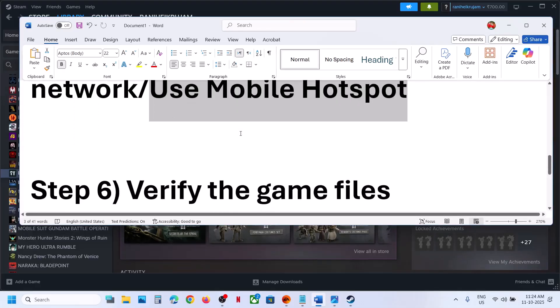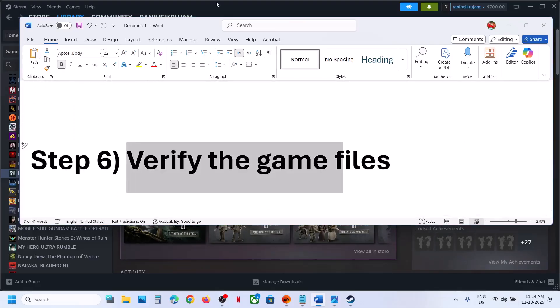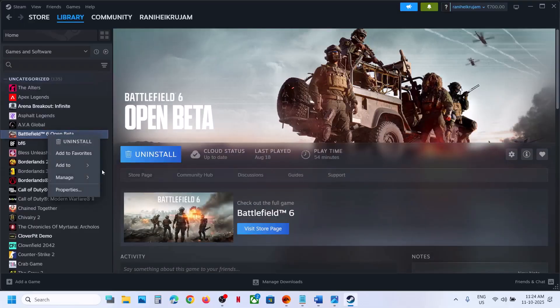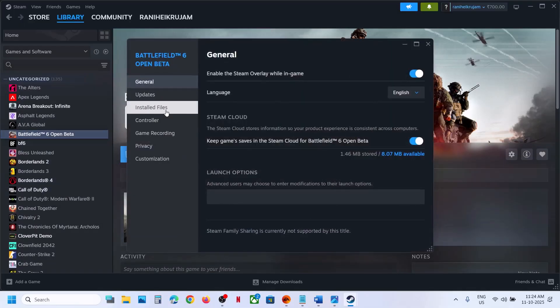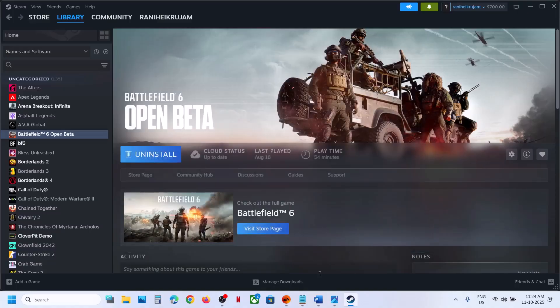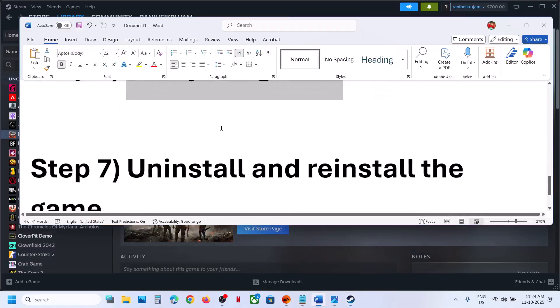The next step is to verify the game files. Go to Steam, right-click on the game, and select Properties. Go to the Installed Files tab and click Verify Integrity of Game Files. Once verification is complete, launch the game and check.